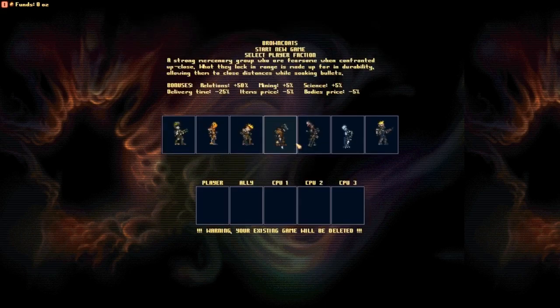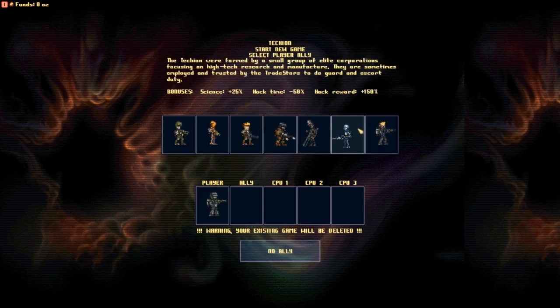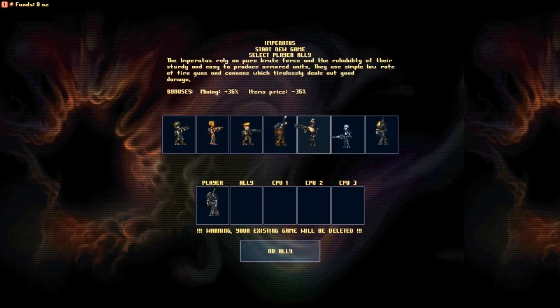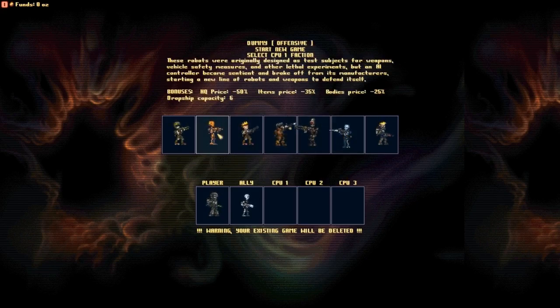Let's start a new game. I'm going to choose the untitled faction because I like it — it's a good faction mod. Now, who shall I add as my ally? I've got the coalition, the dummies, the ronins, browncoats, the imperatus... I'm going to go with the techy one, I think. They can hack stuff really fast, so that'll be a very good teammate.